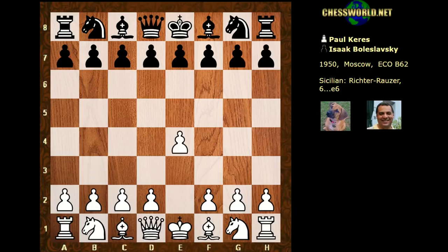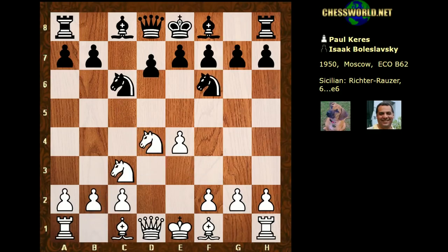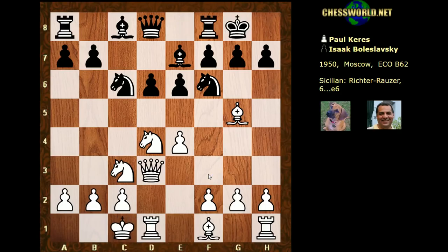e4 from Paul Keres, the Sicilian Defence: Nf3, Nc6, open Sicilian, Nf6, Nc3, d6, Bg5, e6 — this is Richter-Rauzer territory. Quite often White aims to castle queenside in this system. Qd3, Be7, White castles queenside, Black castles kingside — so an exciting scene is set.